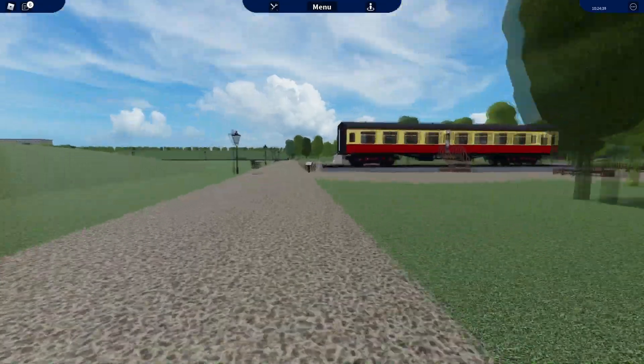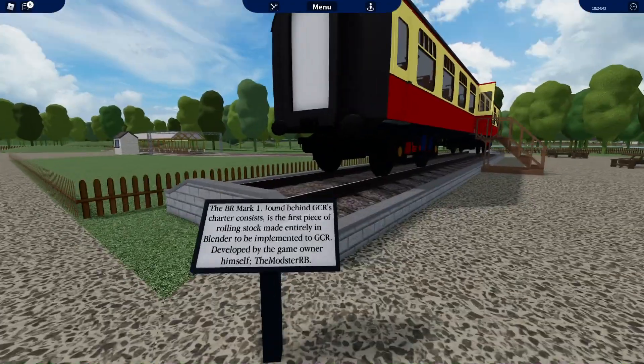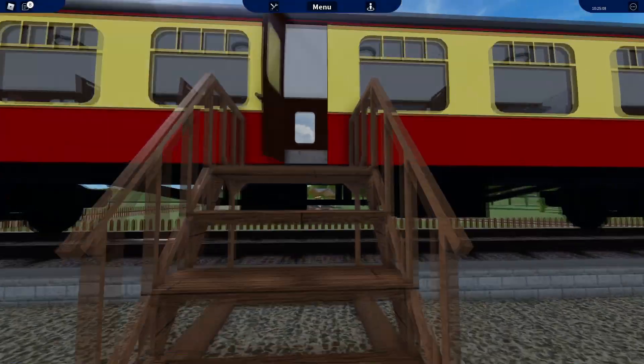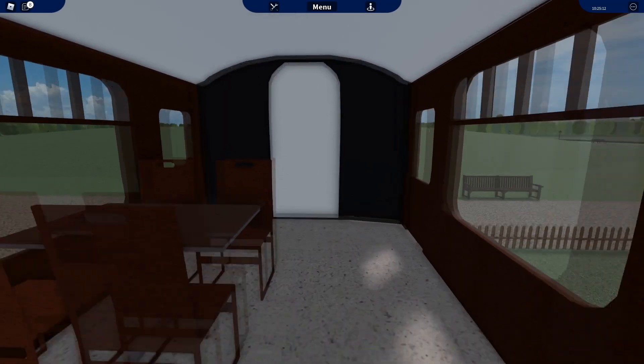As you continue walking you will find a BR Mark 1. Pause this video if you want to read this. Inside this train, as you can see, we can find some very unique photos.